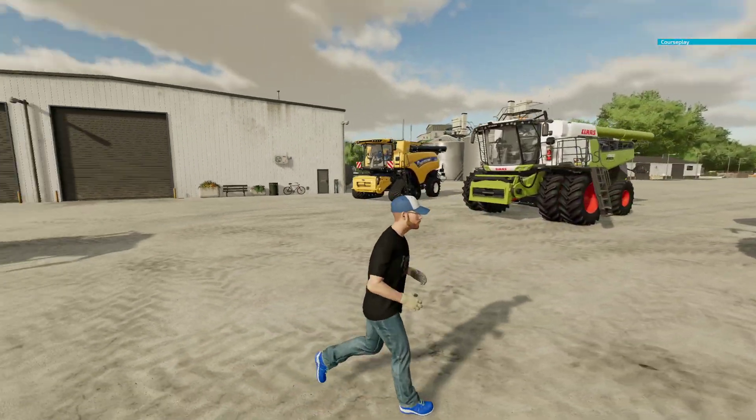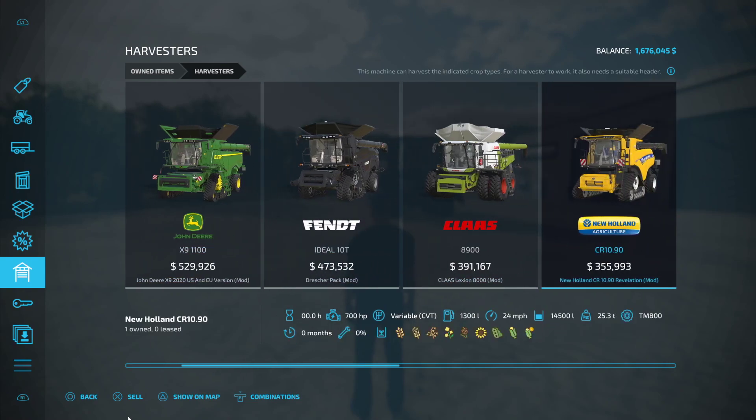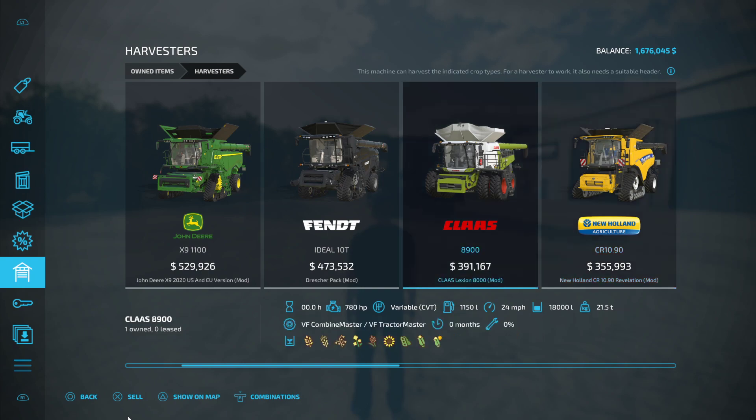We'll run down the horsepower and go into our menu. Our lowest one would be your New Holland — it's 350,000 price, it is 700 horsepower, and runs 14,500 liters. Then would be your Kloss, holds 18,000 liters, runs 780 horsepower. You can put tracks on that as well. It's maxed out — it's got the long tube, all that on it.